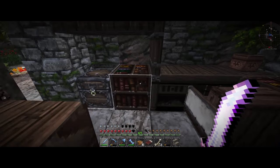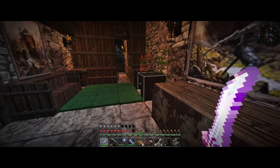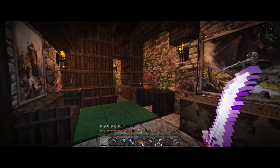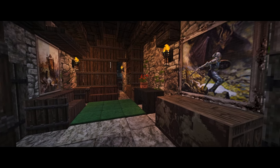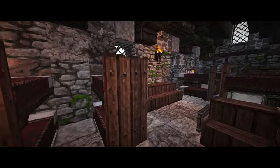Over here we just got bookshelves and kind of a desk area, a little tree in the corner, a bush. I don't believe I've shown this to you guys before. This is the area right now — still waiting for those carpet updates and all that good stuff.